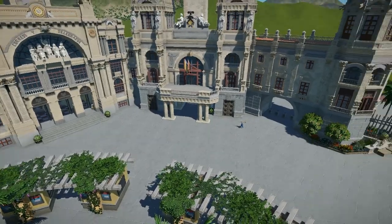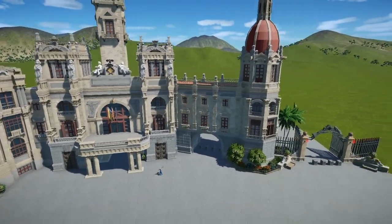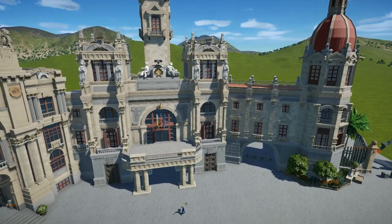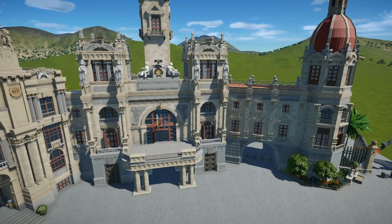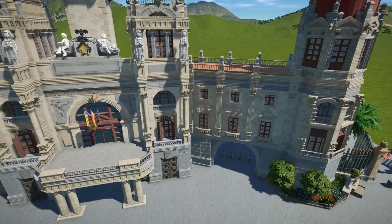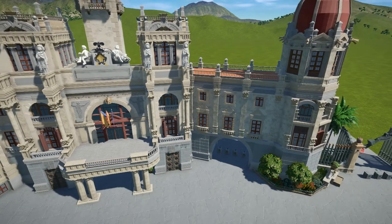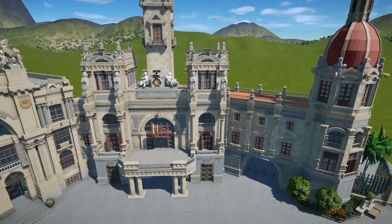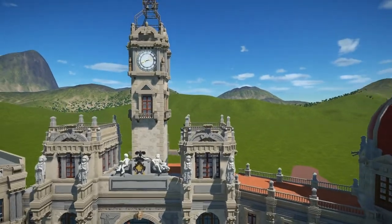Now talking about the entrance: what I did was based on two parts of Valencia. The main entrance — the big weenie, as Walt Disney would say — is the city hall of Valencia. This building is based on the city hall of Valencia, but it's not a 1-to-1 recreation — it's only inspired by it. For example, the diagonal wall isn't on the real building; I wanted it to look like a plaza surrounded by buildings. But the middle part is very similar to the real thing, with a huge clock tower and bells.